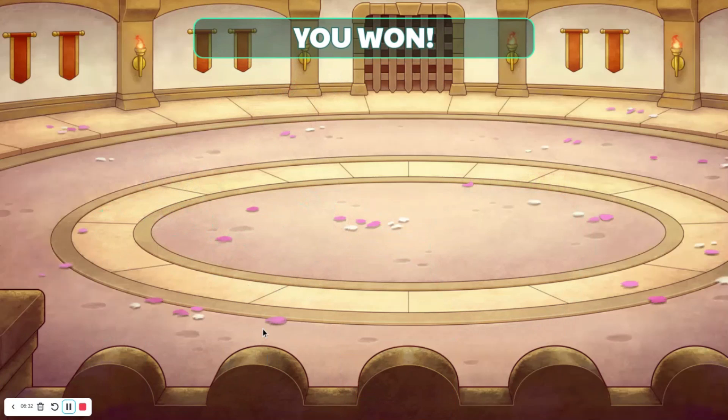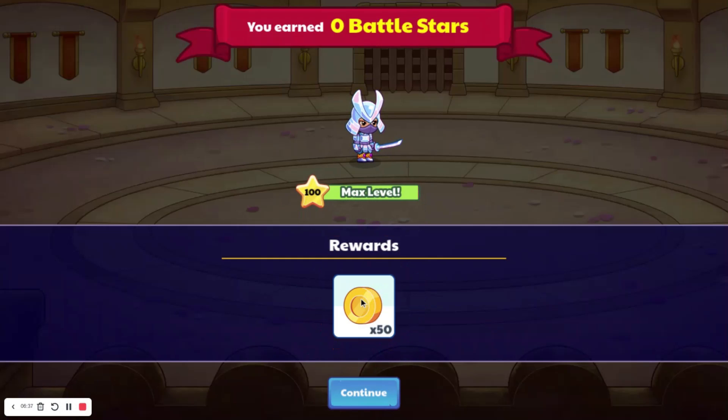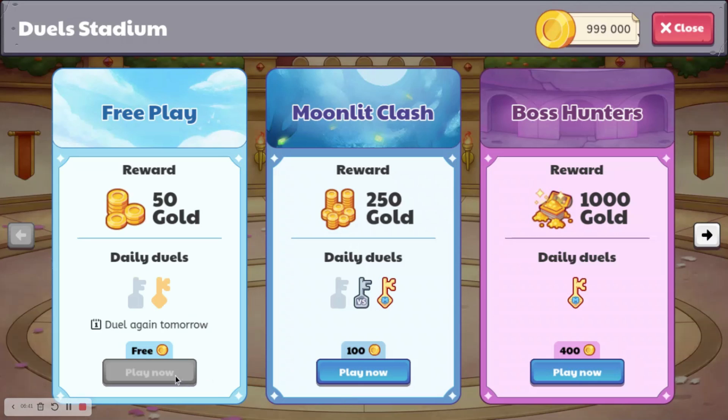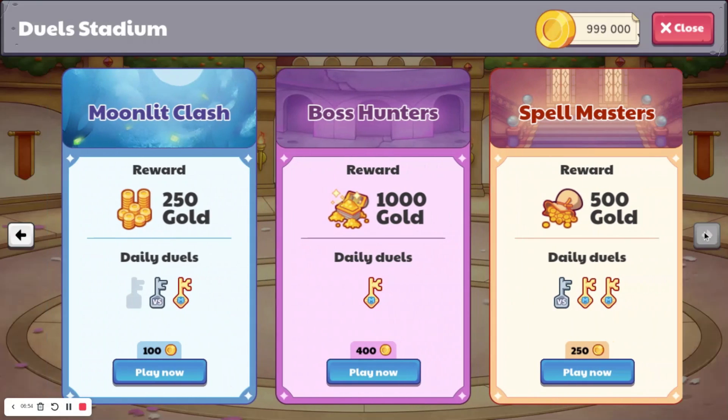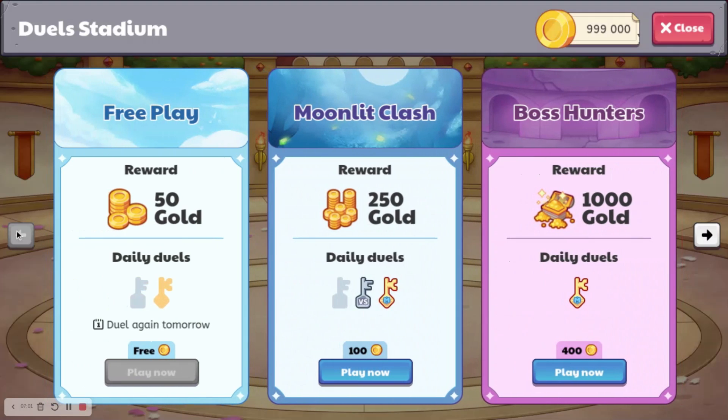Now let's see what happens. We do get to open a chest - we get 50 gold, obviously. And you can't duel again until tomorrow. This is a terrible, terrible update. You only get 9 battles a day if you're a member. If you're not a member, you only get 4 battles a day. That is terrible.